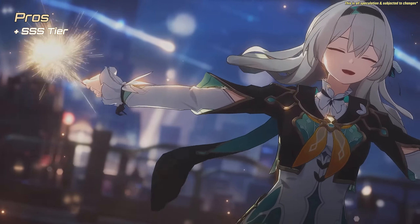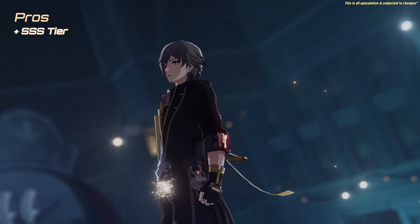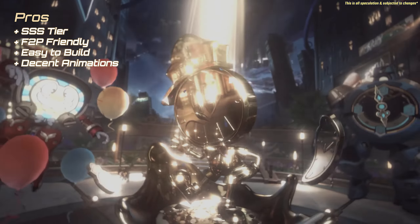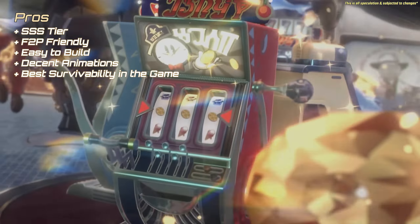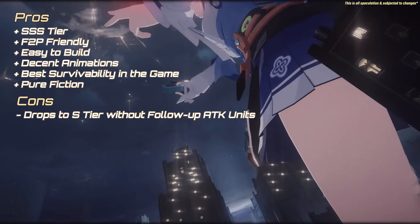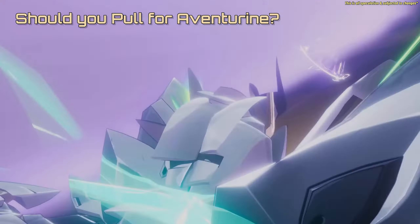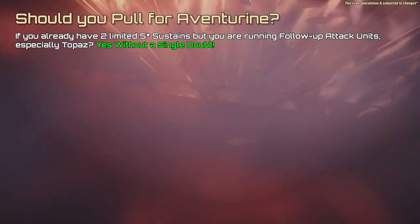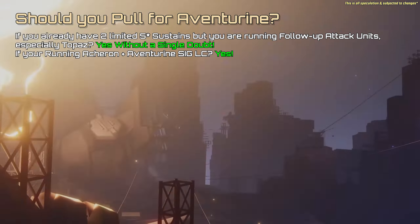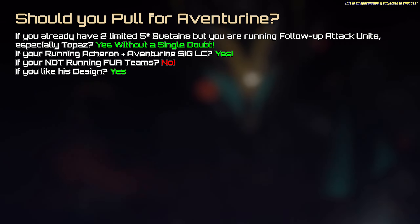For Aventorin's pros and cons — Pros: Triple S-tier unit with follow-up attack units, especially Topaz. Won't get outscaled with Topaz or FUA units. F2P friendly. Comes with a free best-in-slot S5 light cone. Easy to build. SP positive. Decent animations. One of the best survivability units in the game. Even his Eidolons don't need more sustain. Good for events and Pure Fiction. Cons: Drops to S-tier without FUA units, even with higher Eidolons, as the only plus point becomes his survivability. Must have signature LC to do well for Acheron. So should you pull for Aventorin? If you already have two limited 5-star sustains but are running follow-up attack units, especially Topaz — yes, without a single doubt. If you're running Acheron with Aventorin's signature LC — yes. If you're running other crit DPS units — no, it's pretty bad. If you like his design — yes. And that's it for this guide.